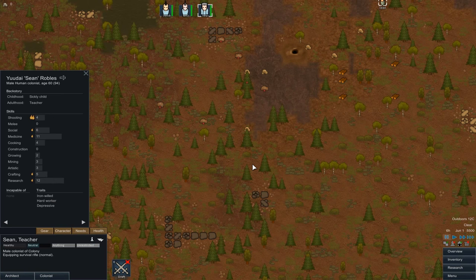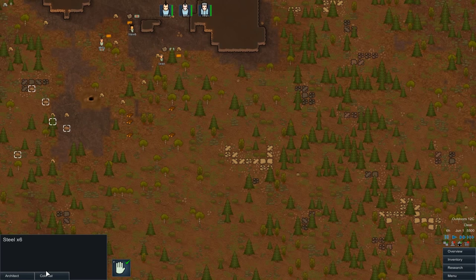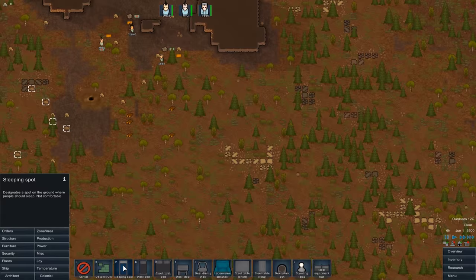And here's our steel — I was being blind, I suspected as much. Now we need first things first — the absolute basics. We need some sleeping spots for them to sleep in overnight. Might as well have these up by the mountain up here.